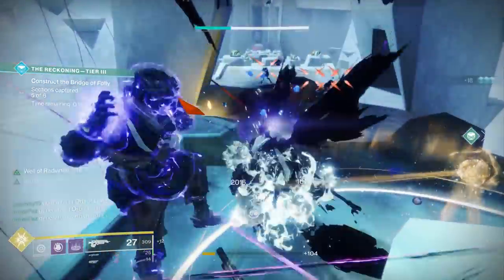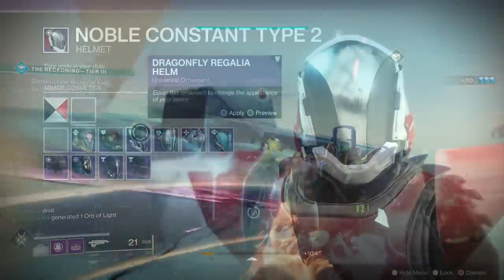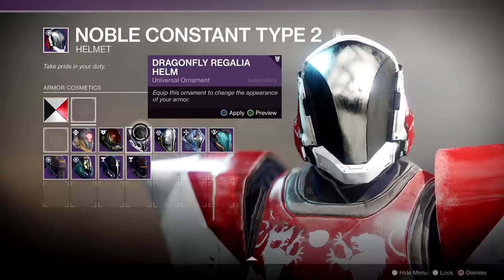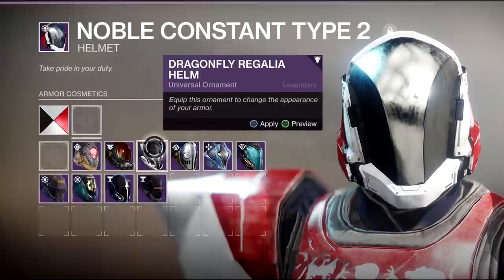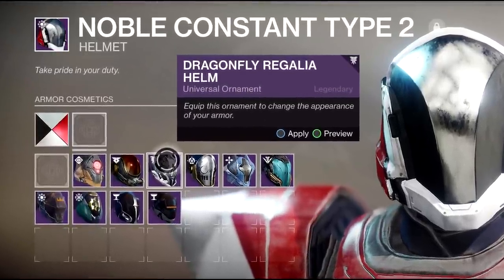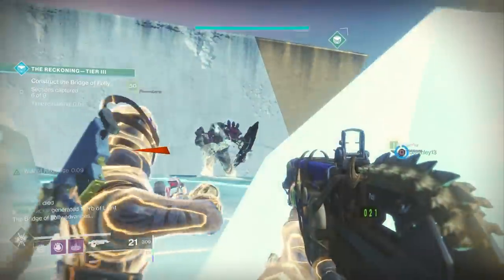The last change coming to Armor 2.0 we're going to talk about is transmogrification. You can simply change the appearance of a piece of armor to any of the other pieces of armor you've gotten in the game. So if you like the Warmind SIVA armor but you got a really good enhanced shotgun loader from Crown of Sorrows, you can change that piece of gear to look like the SIVA armor from Warmind or any other piece of armor. Now you can really customize how you look without having to sacrifice those good perks on specific armor you've earned.